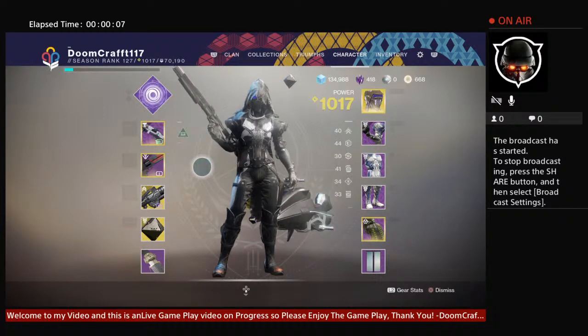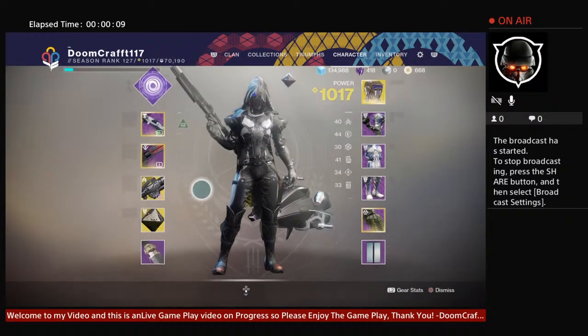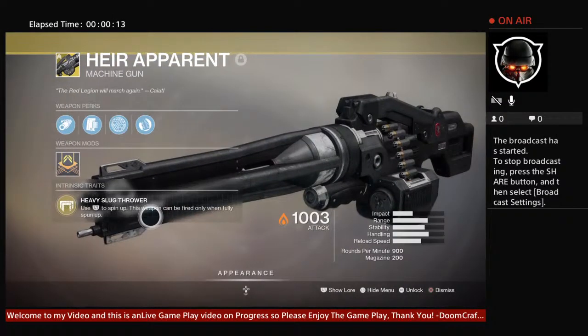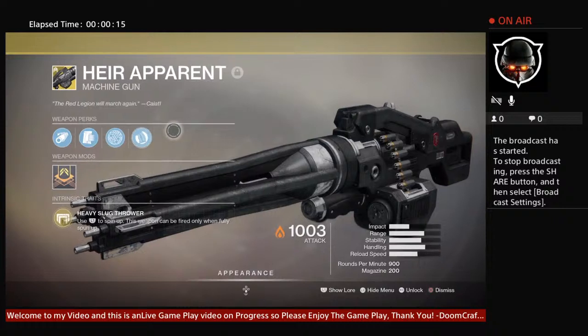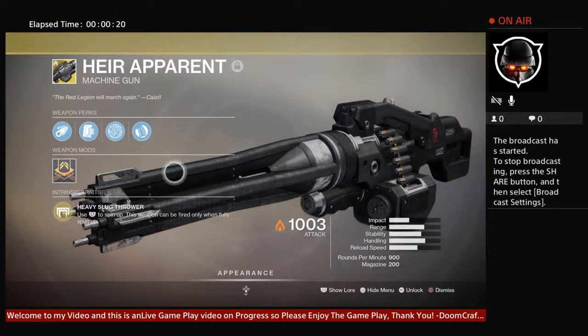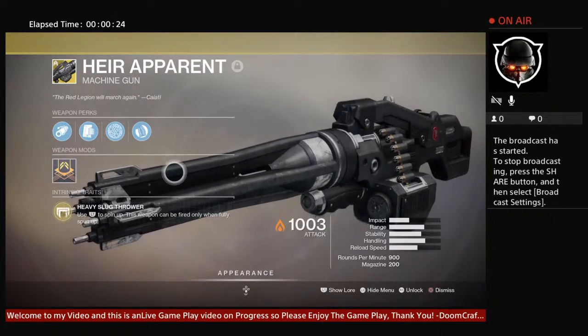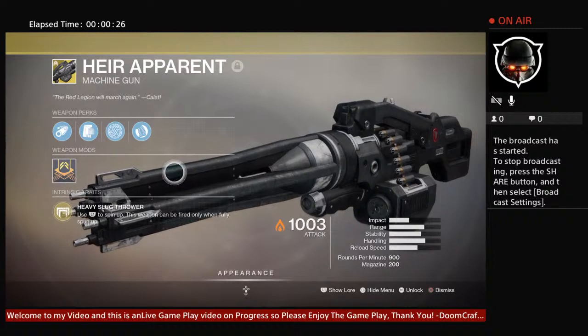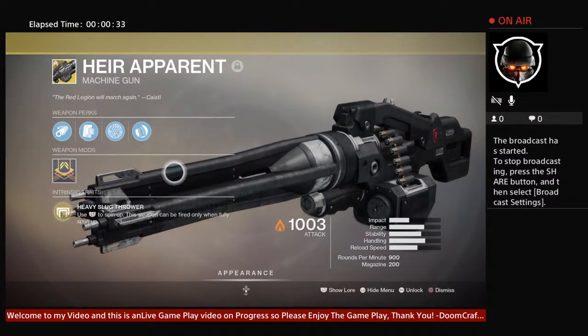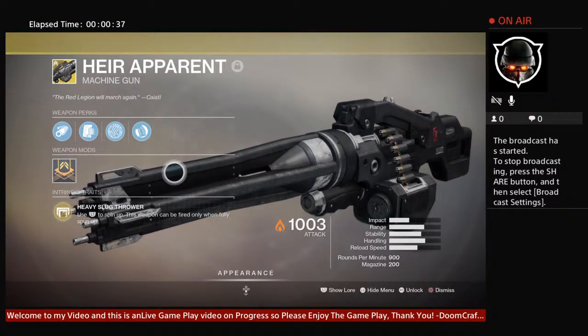We are here with Hair Apparent. This is our machine gun. It is only available in Guardian Games 2020 — kind of like an Olympics, but for classes. It is a unique kind of machine gun.